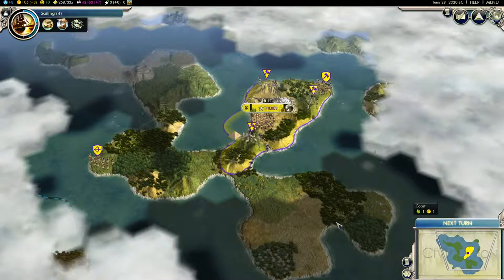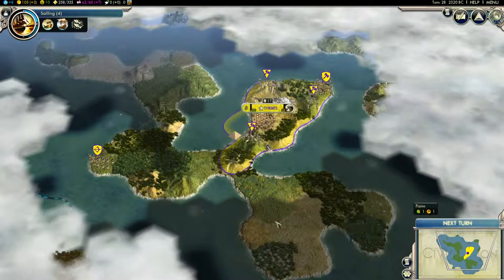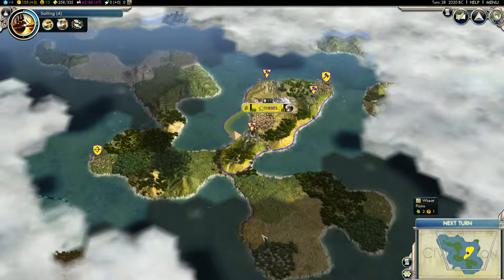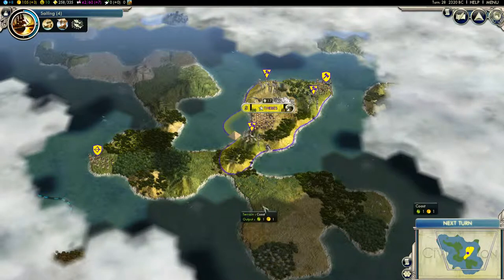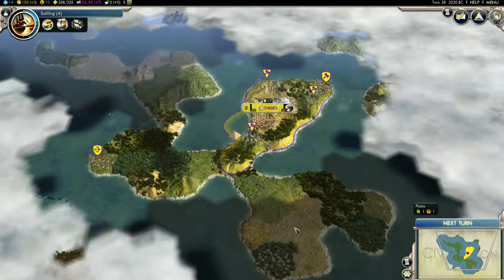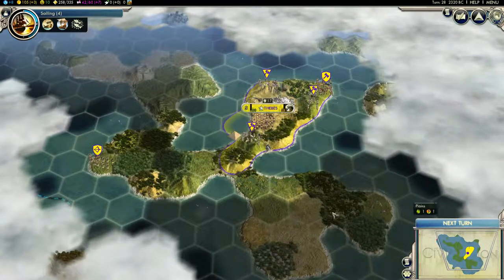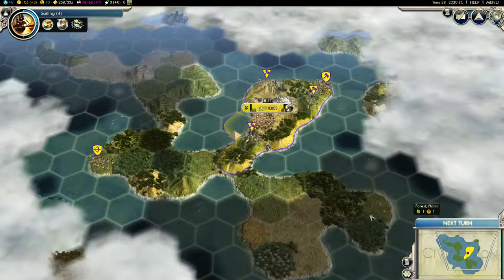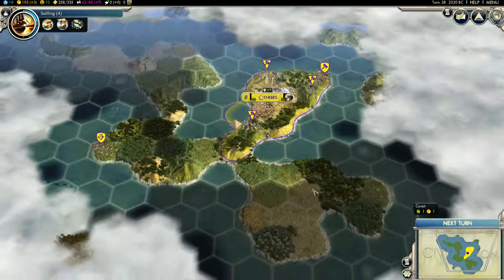So I've got all these places I can put cities. I could put a city here or here, but there's not enough room there. I could put one like right there — let me get the grid back up. I could put a city in the middle of this and then have all these tiles to work.